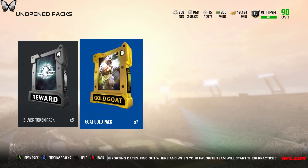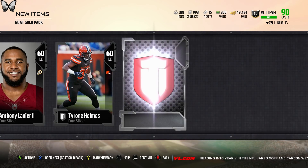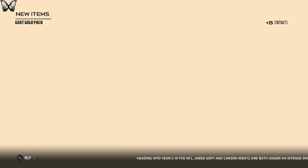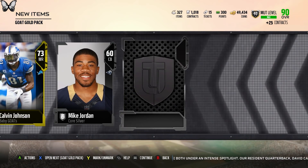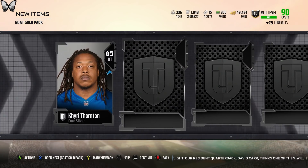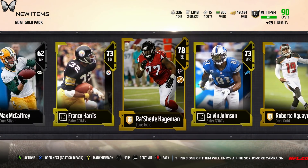Now opening the gold packs — each one gives one to three goats. I get one there, another one — two goats from that pack. Some silver cards in there but I got lucky on those first couple. We're up to 29 goats. We get an 81 Grady Jarrett elite — pretty nice. Next pack: we only get one goat so we're up to 30. Another pack gets us an 82 tight end Austin Hooper elite, gold kicker, and two more goats. We're up to 32.